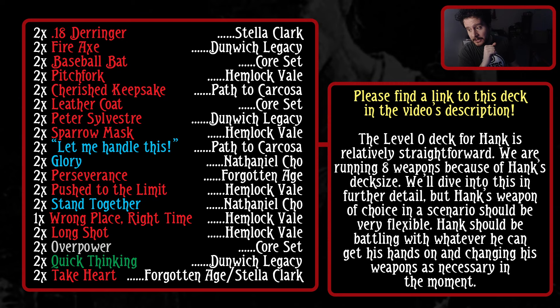Here is the level zero version of the deck. You can find a link to this in the video's description. Hank has a bigger deck size - his deck size is actually 35 - and he can run spirit and innate cards level zero to two, as well as survivor zero to five. Because of his bigger deck size, I usually run around six weapons in my level zero decks, but here we're looking at eight weapons to hit a similar density in the deck. That's why I chose these eight weapons.